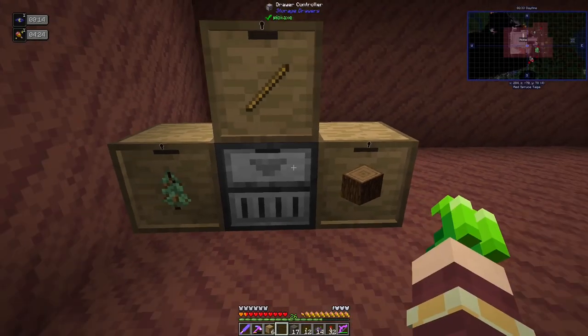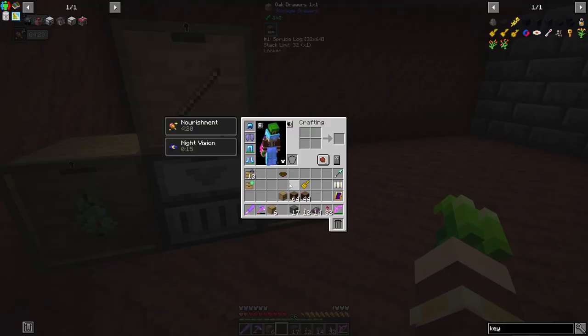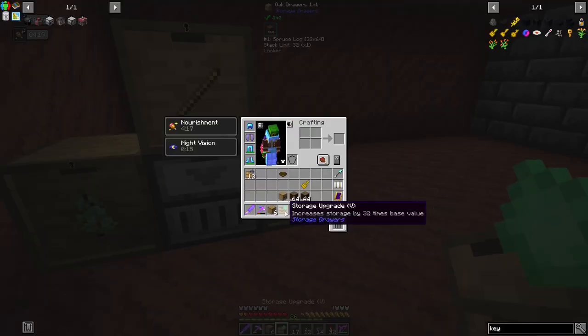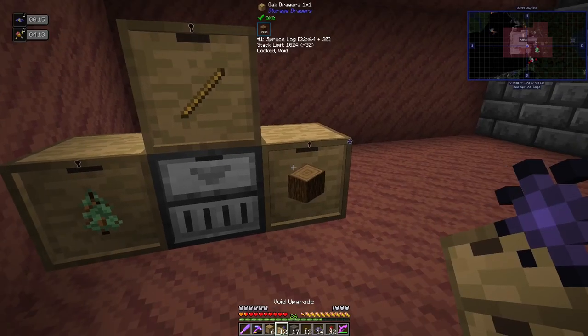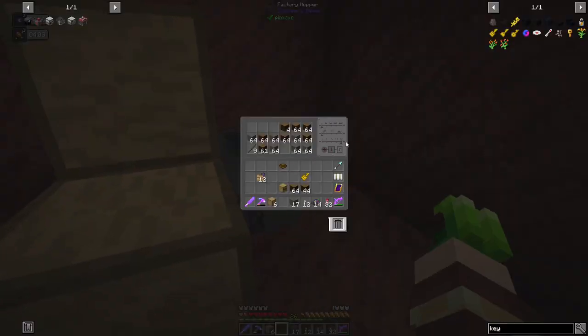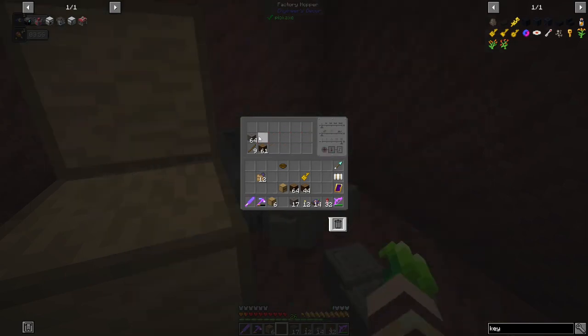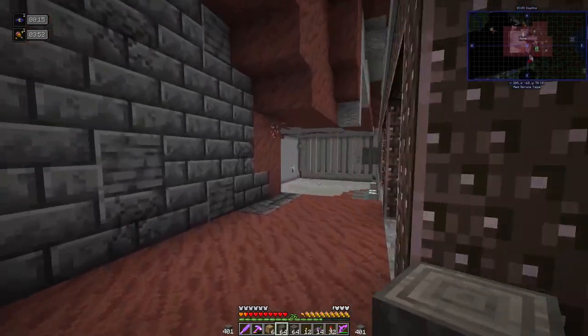Using a draw controller might be overkill for this, but it's already full. I have a Storage 5 upgrade from a quest reward so I'll put that in there for huge amounts of spruce logs. I have it set to output half a stack at a time. We can just toss the driftwood since it's not useful anymore.